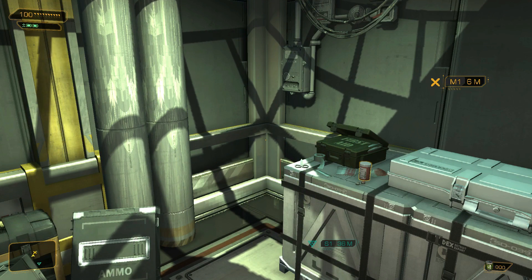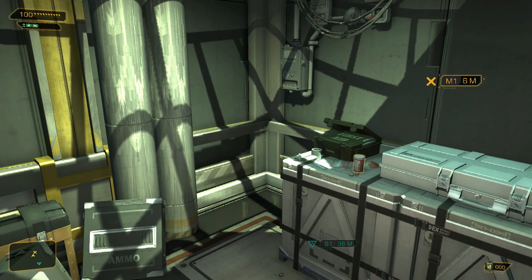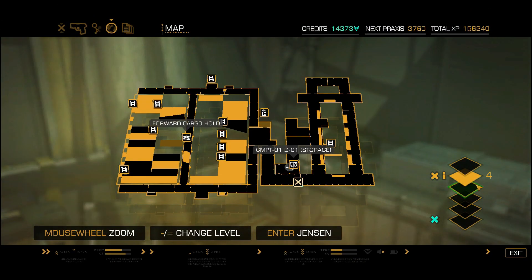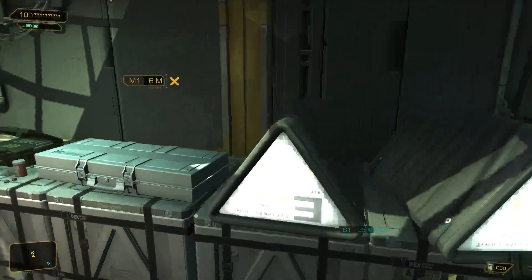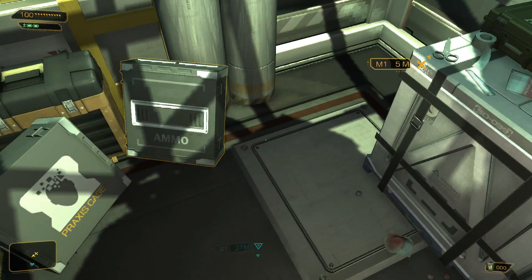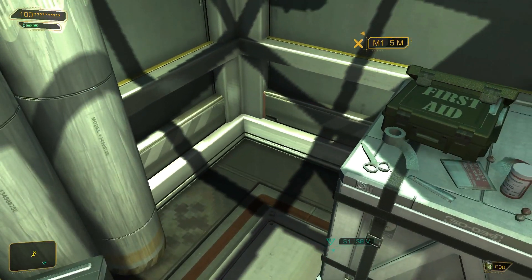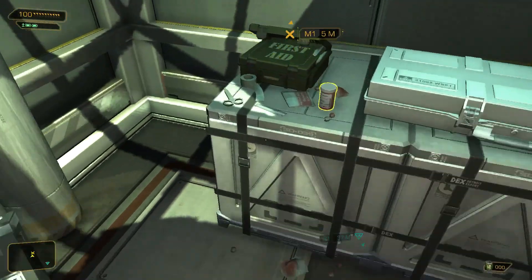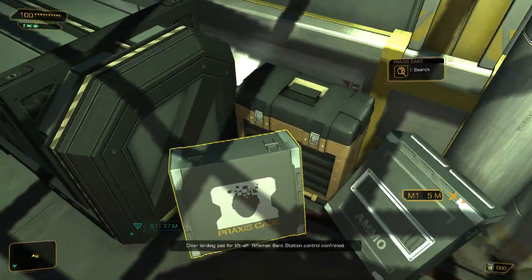Hello and welcome back to Deus Ex Human Revolution. Here we are, not in the place we ended up. At the end of the last episode, we are back here on this ship because I found out what happened to my weapons. I think right here is where I got my armor initially after making my escape from where I was being interrogated, and somehow I missed these boxes here completely.